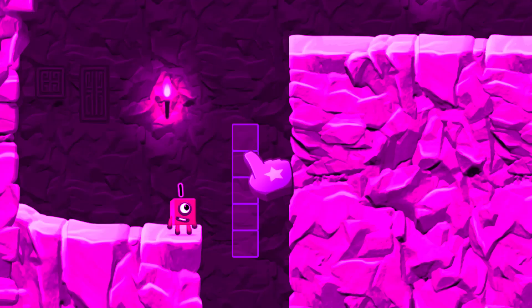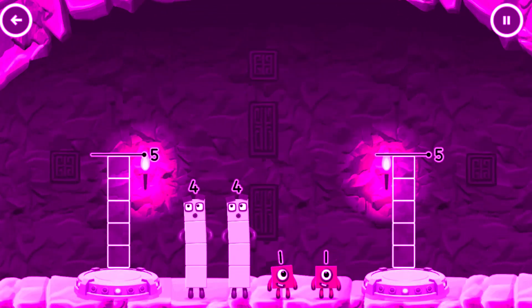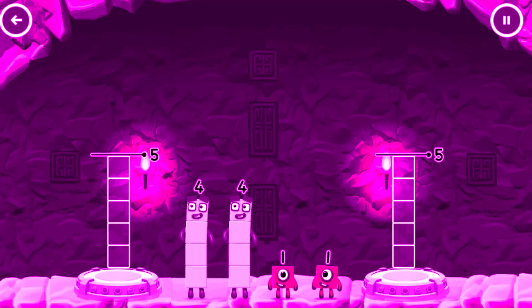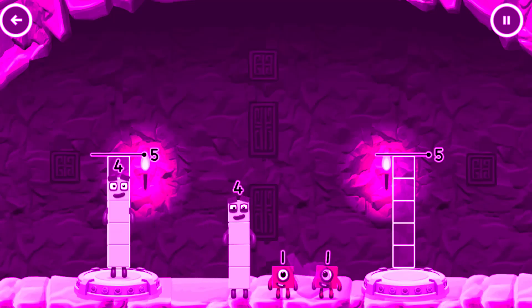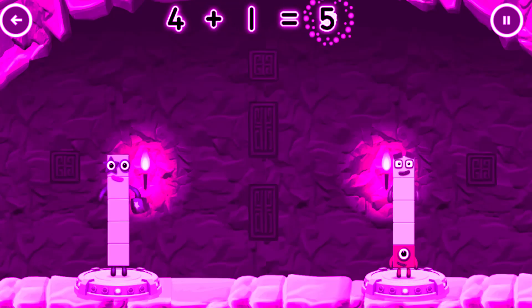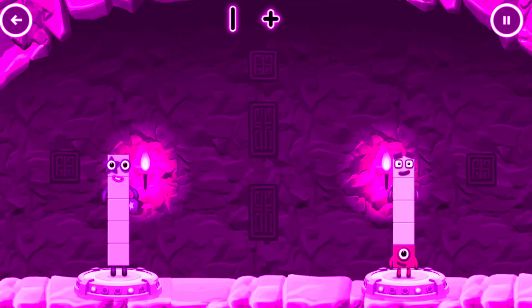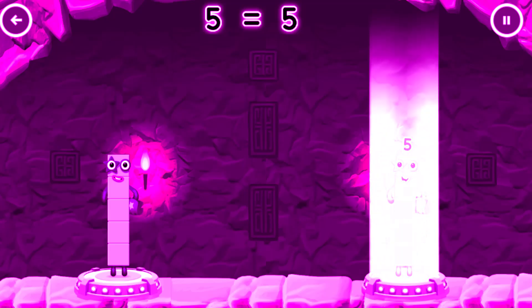Tap to start. Share the number blocks evenly to make two groups of five. Drag the number blocks onto both sides until they have the same number of blocks. Correct! Four plus one equals five. Five equals five.